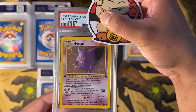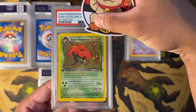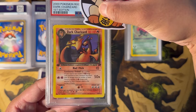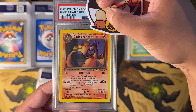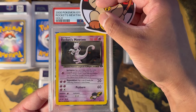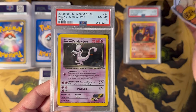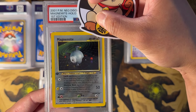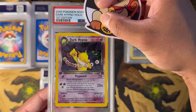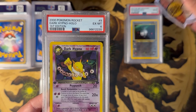Gengar First Edition from Fossil Holo version — this got a PSA 5. Dark Vileplume from Team Rocket, First Edition Holo — this got a PSA 7. Dark Charizard from Team Rocket, Non-Holo First Edition — this got a PSA 6. Rocket's Mewtwo — beautiful card — this got a PSA 8. Magnemite First Edition from Neo Discovery — beautiful card — this got a PSA 8. Dark Hypno from Team Rocket, Holo, First Edition — this got a PSA 6.